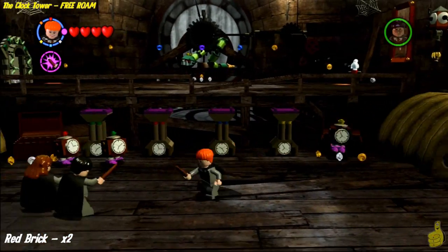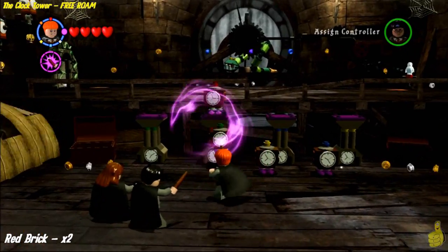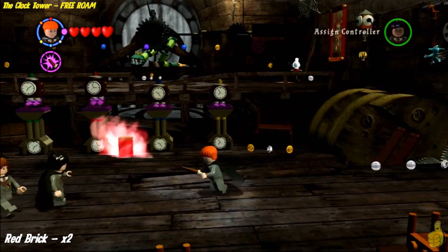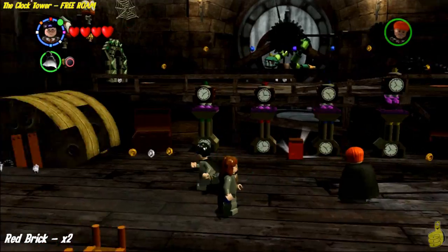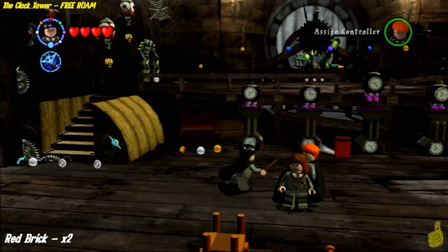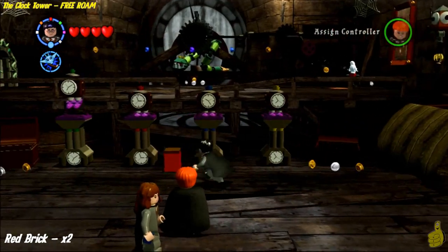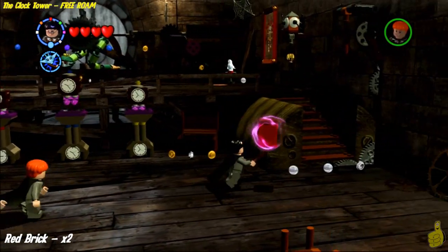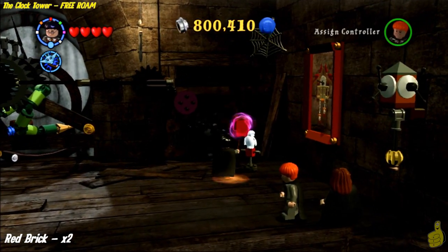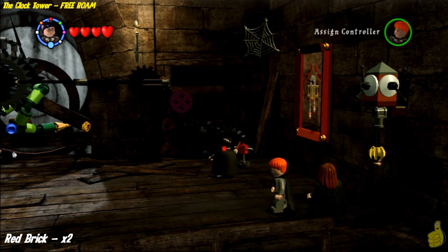Now we are actually inside the clock tower. First things first, there are a couple of treasure chests on either side of these big purple pedestals, and we get a clock from each of those. We're going to go ahead and stack those appropriately based on color. Now we've got all of them in the right spots and you can see there's a red brick just flashing away waiting to be picked up. We're going to stop both staircases by blasting both pixies on either side with Immobilize, then use Wingardium Leviosa to pick up the red box and move it up to the owl side. He kicks down and this unlocks — this doesn't give us the red brick, but it unlocks.